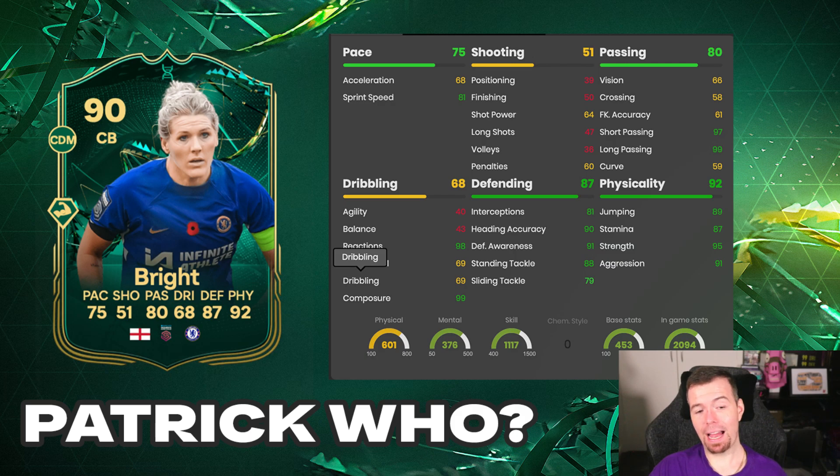That is very interesting. It's a weird card - Bright Millie. I wouldn't suggest buying her, but if you get her out of a Team of the Week pack or already have her untradeable, she's definitely a good looking card. Vision is a bit of an issue, agility and balance is an issue, slide tackle is a smaller issue, and acceleration is a bit stinky. Other than that, the play styles are unbelievable and the stats are unbelievable.